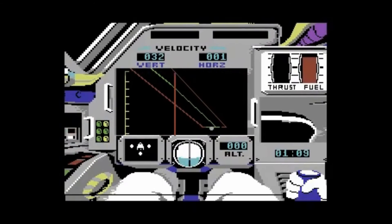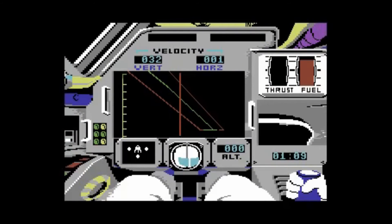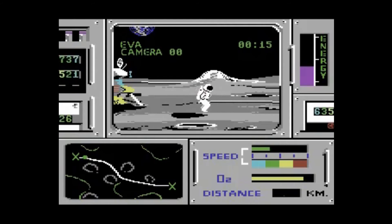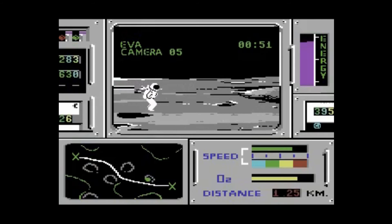Landing is simply a few bursts of the thrusters using up and down, and then the easiest one of them all out of all these minigames is the actual walking on the moon part itself, which is a case of leaning forward by pulling right on the joystick and pressing that fire button.